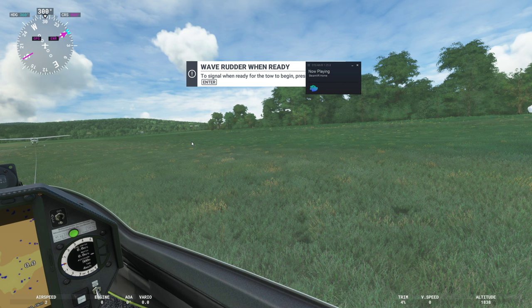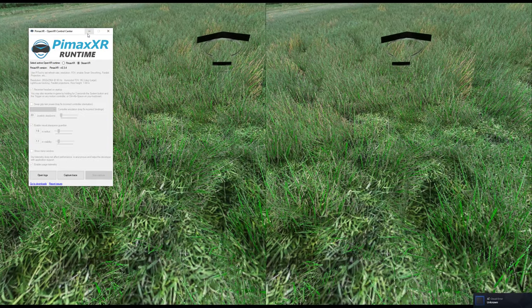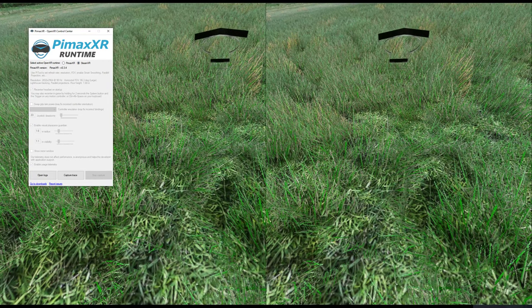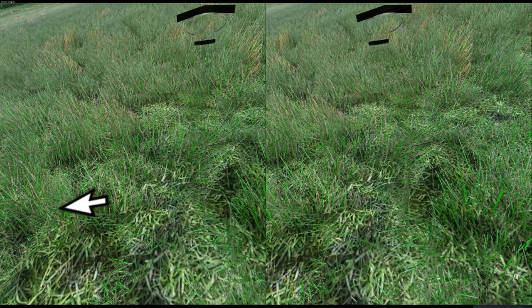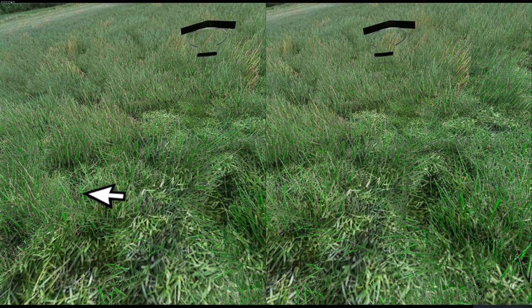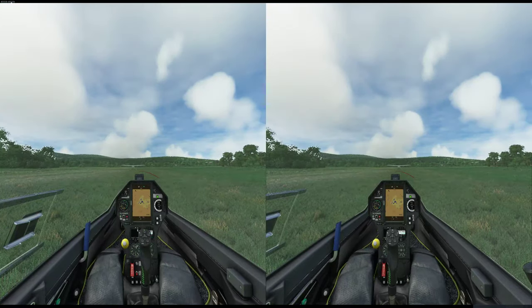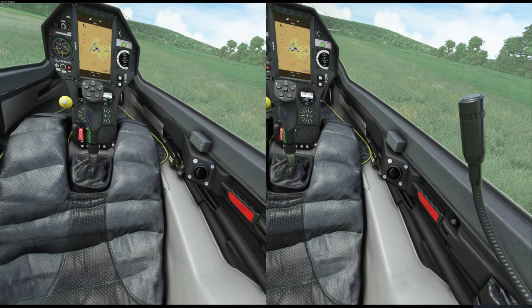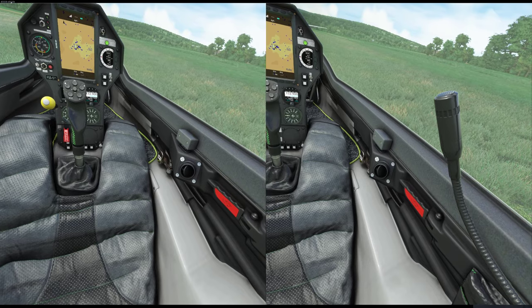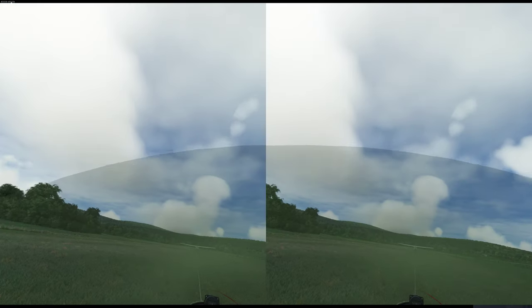We'll go into VR mode. You can see that I've got Pimax XR runtime set to Steam. I also went into Open Composite — which you don't need anymore for Flight Sim 2020 but I have enabled for IL-2 — and switched that to Steam as well. If you look down you can see FPS VR is running and showing 46 frames per second on the ground.